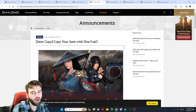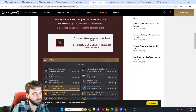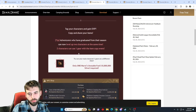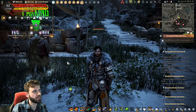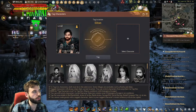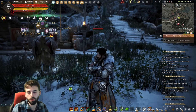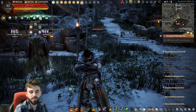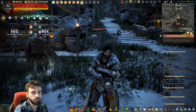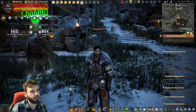The next series of events is for the item copy function in the game, and it's being reduced down to one Marni Fuel needed to do the item copy. This is an awesome event if you want to try out different classes. It's the tag function up here — tag with any one of your different characters and transfer over all of your gear for a couple million silver now instead of hundreds of millions. Now is the time to find your new main.